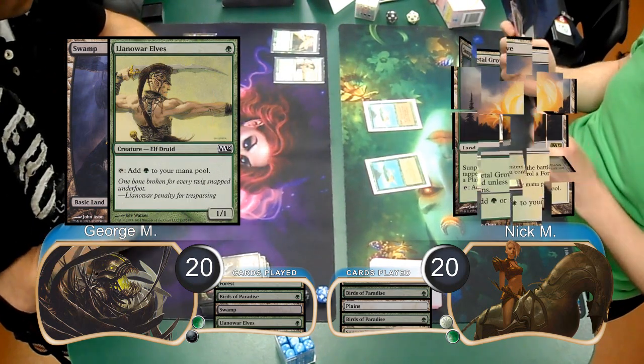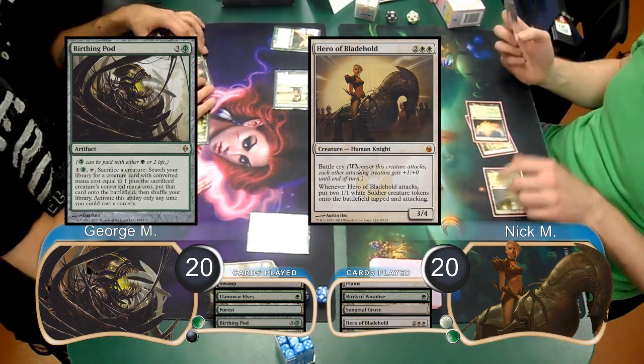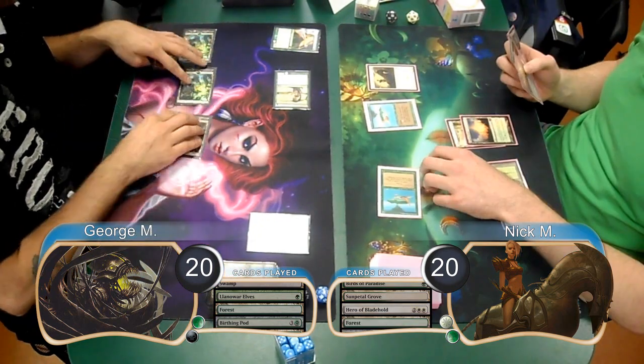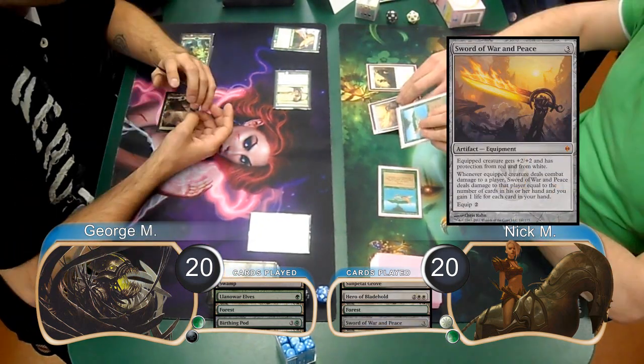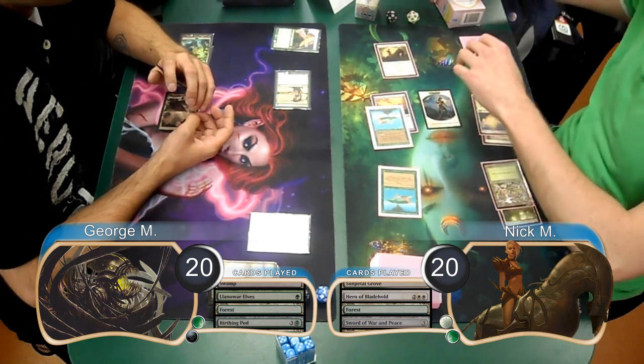Then Nick played a Sun Petal Grove and cast a Hero of Bladehold. George played a Birthing Pod on his next turn, but chose not to sack any creatures with it yet. Then Nick played a Sword of War and Peace and attached it to one of his Birds. He then attacked with the Bird and his Hero, getting two Soldiers along with it.